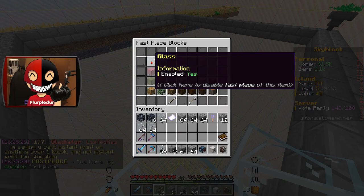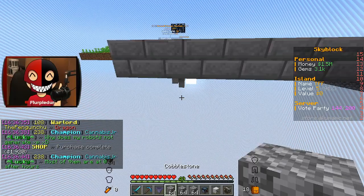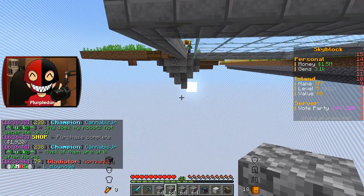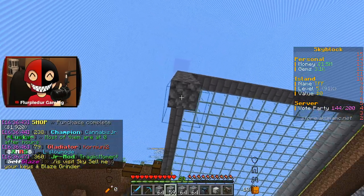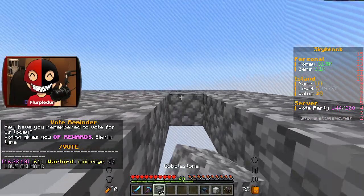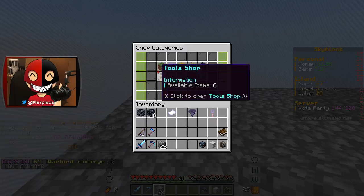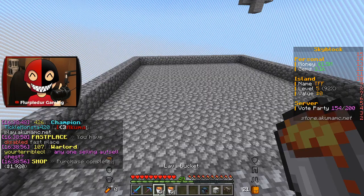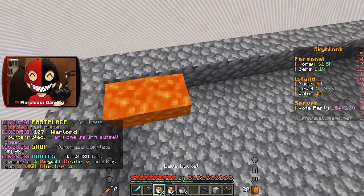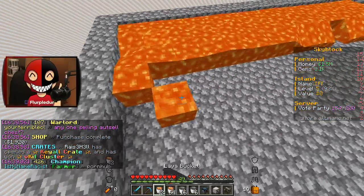To do that, I'm going to make it so that I can fast place glass. I need at least three more stacks. I'm going to go down a bit. I've still got to do a little bit more, which I'm going to need more cobble for. I'm going to buy two stacks of lava buckets — it's just the best way to go about it. I'll just kind of place it all sporadically.